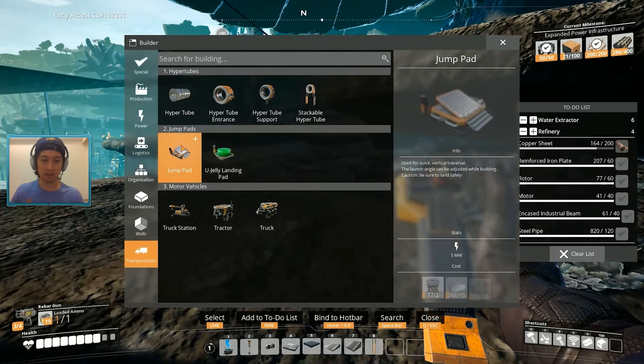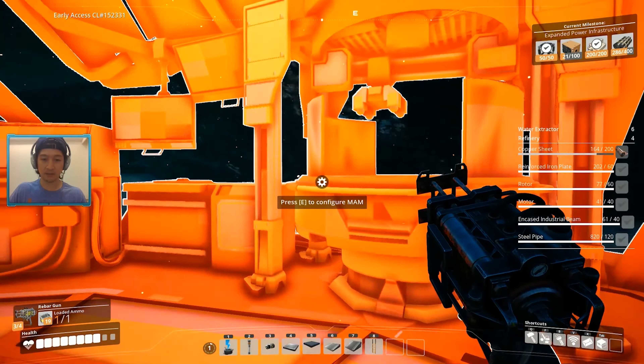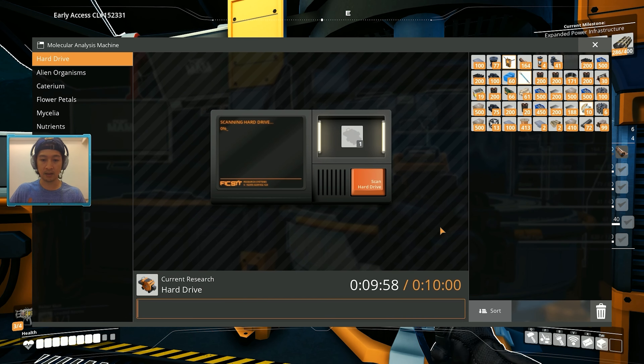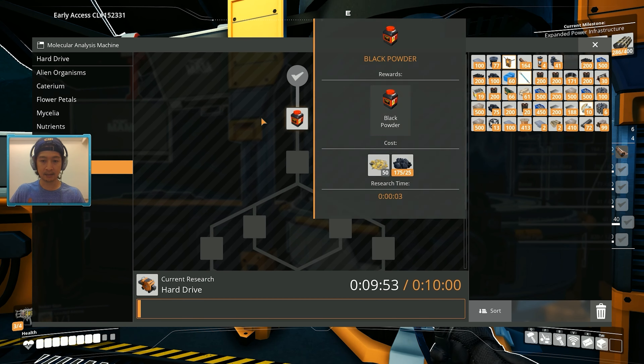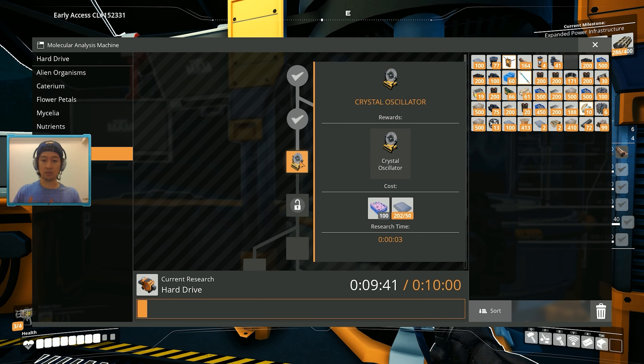We don't have a MAM here, though. Build a MAM. Wait, if I build a separate MAM, is it still gonna have all my progress in it? Good. There's the hard drive — scan that, baby. Ten minutes. We should have done this research a while ago.